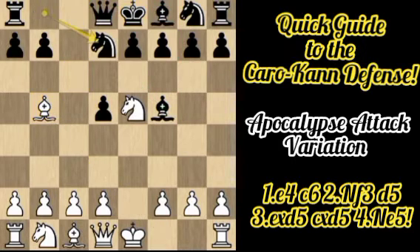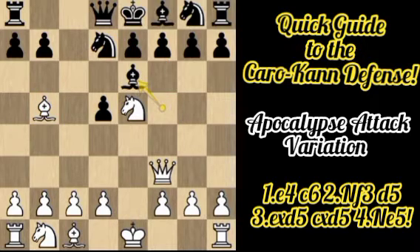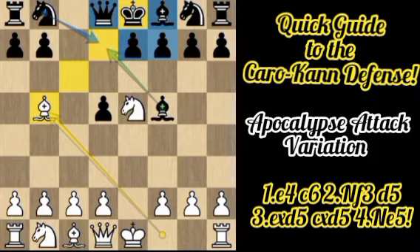Going back to after Bf5 — there is an immediate Bb5 check. After the cover with Nd7, there is Qf3. If Black doesn't play f6 but instead plays Be6, there is a simple Bxd7 check, and Black must choose whether to surrender the queen or the king — because after Bxd7, there is Qxf7 checkmate. So Bf5 is actually a blunder, allowing White to play Bb5 check.